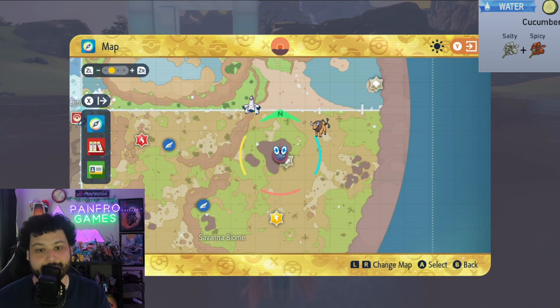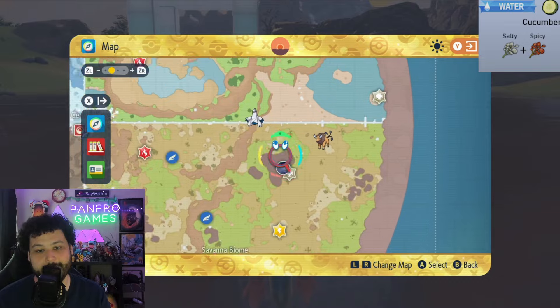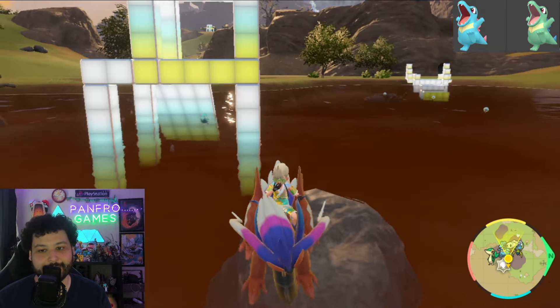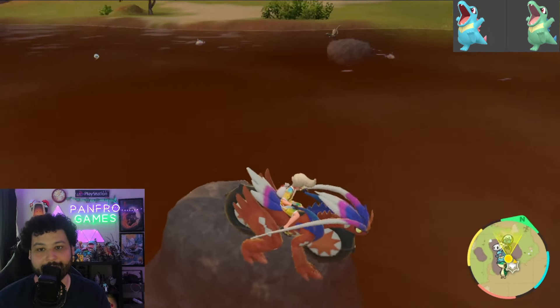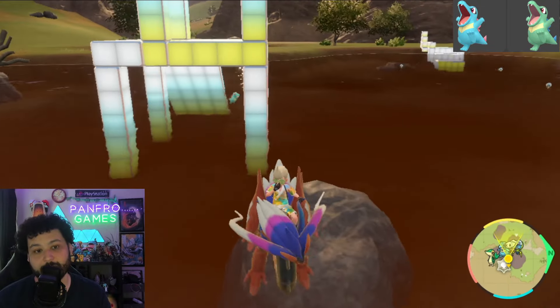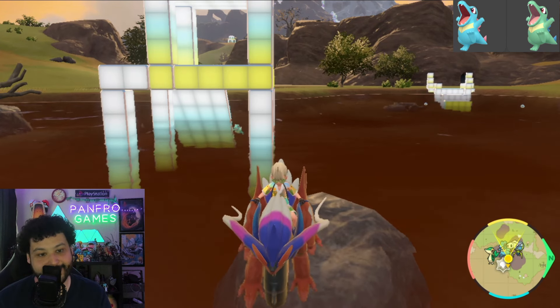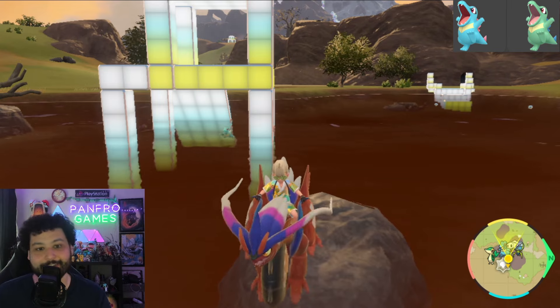The Gen 2 curse continues with Totodile because Totodile has such an awful hunt. It only spawns in the Savannah in this one body of water, and with a Water type sandwich, Totodile will be a super rare spawn while you mostly see Dupe Hider and Bruxish. This is 100% a mass outbreak, and I think it's one of the worst if not the worst shiny hunt in the entire game because the outbreak is so incredibly rare. Good luck.